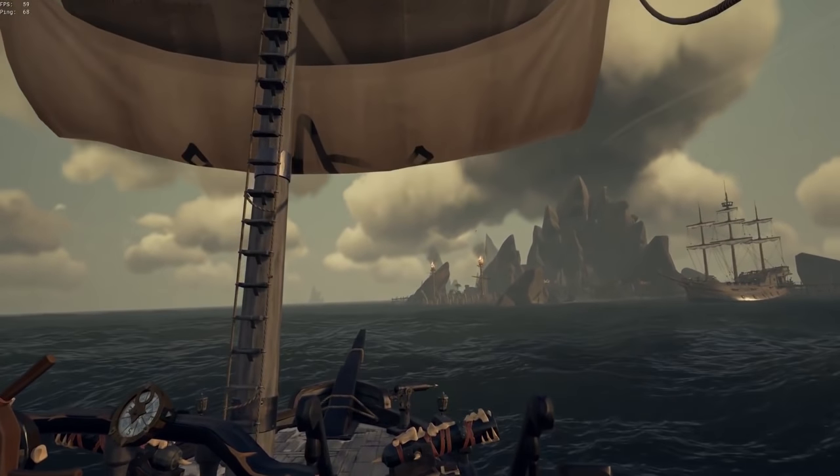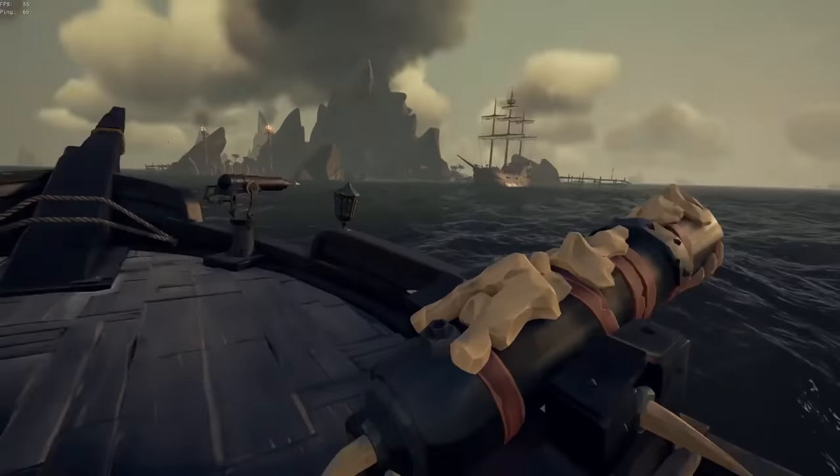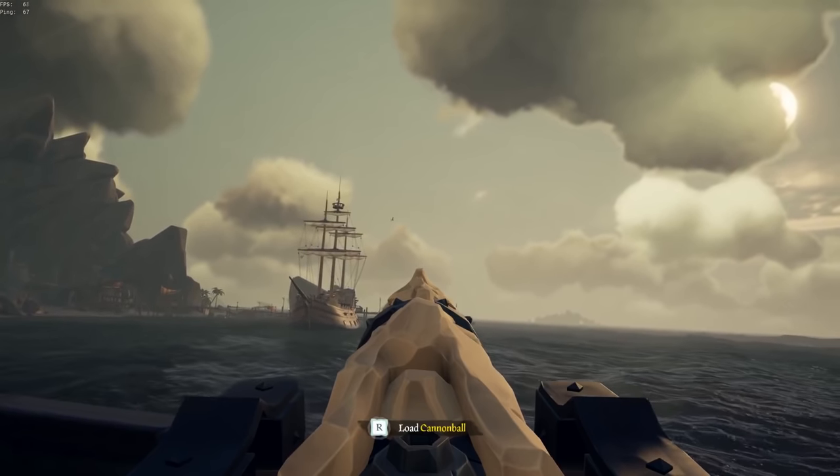When entering ship combat you really want to avoid a ship's broadside at all costs, so if possible you want to try and be either in front of them or behind them. Do not use your anchor — always just lift your sails up so you won't be stuck in place.